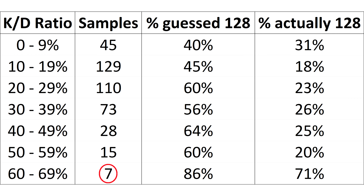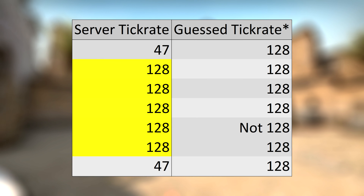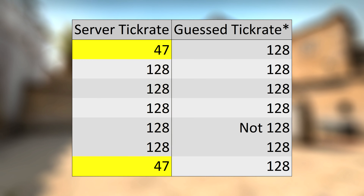Not Kinsey's fault - you've got to make do with what you have. But this is nowhere near big enough to make a definitive conclusion from. And get this: 5 of these 7 players were on 128 tick. And the other 2 were on 47.